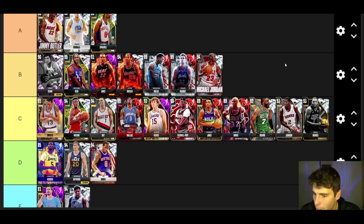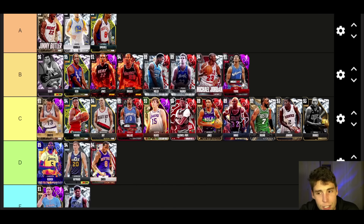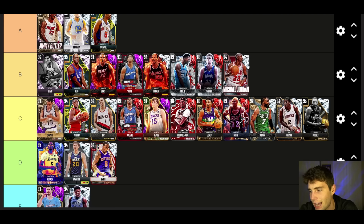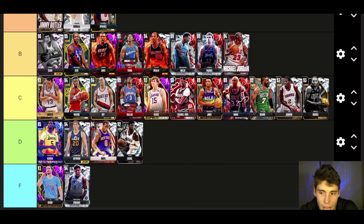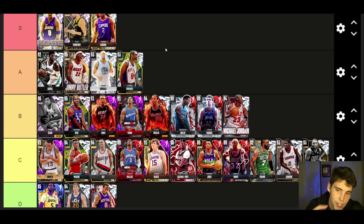Mikal Bridges — C tier. When Mikal Bridges dropped I thought he had a lot of potential, but sitting here today I don't think so. His release is just not good, and for anyone to put him as a top 10 shooting guard in the entire game is absolutely nuts. Nick Young, Swaggy P — absolutely elite offensively, still deserving B tier. I know he's an Amethyst so you might think I'm just hyping up budget cards, but Swaggy P can get the job done at an extremely high level.